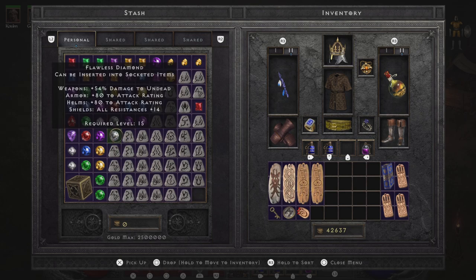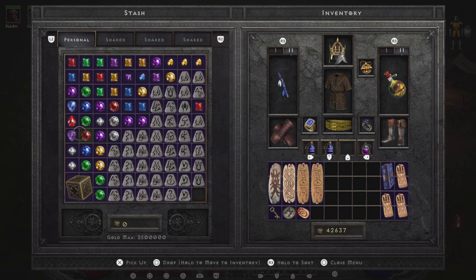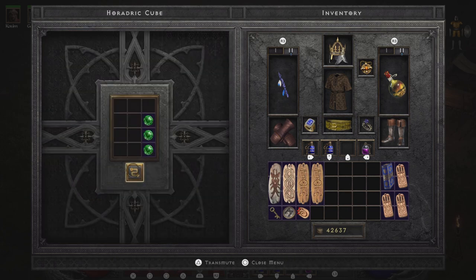If your inventory looks something like this — you've got a ton of gems and you're looking to get some perfect ones — there is an easy Horadric Cube recipe we can use. I'll be showing you how to do that in this video. You can see I'm grabbing three of the same gems and transmuting them into a perfect gem.